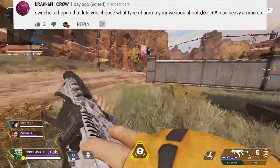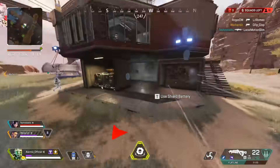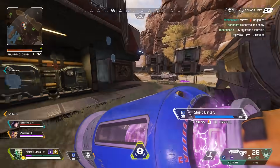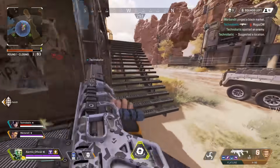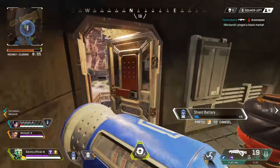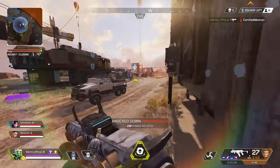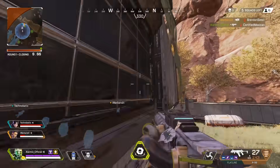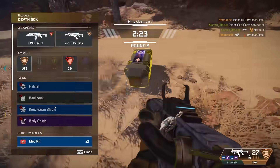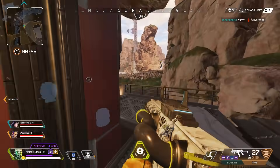Crankin' Crown said: Switcher — a hop-up that lets you choose what type of ammo your weapon shoots, like having the R99 use heavy ammo. Hypothetically, if you're using the R99 and switch to heavy ammo, the gun would shoot slower but do more damage per bullet and might even have a completely different recoil pattern. If you had the Flatline using light ammo, maybe it would shoot faster, have less damage per bullet, and be slightly more accurate with a different recoil pattern. This idea had just about the most duplicates of all the ideas in this video.